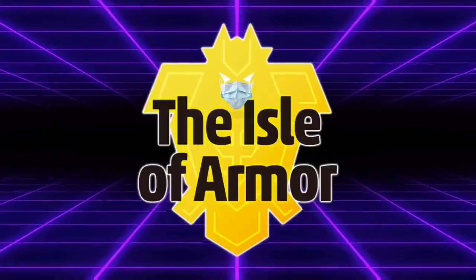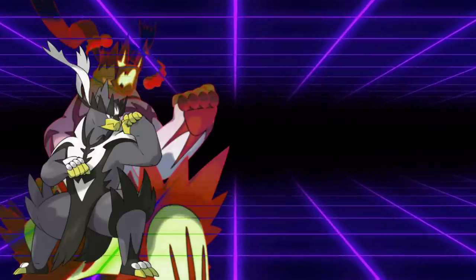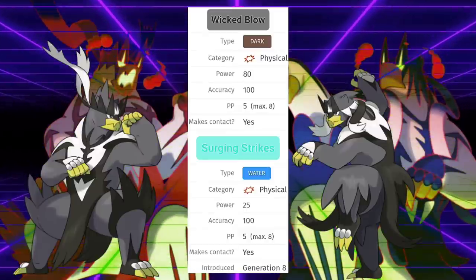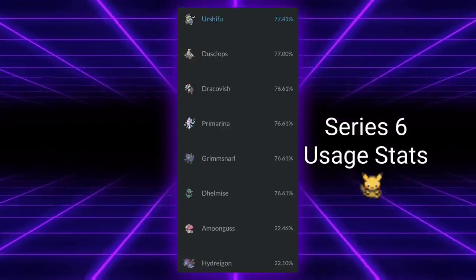The Isle of Armor update for Pokémon Sword and Shield had just released, and with it came a new legendary with two forms: Urshifu Single Strike and Urshifu Rapid Strike. Being a Fighting/Dark type with an 80 base power Dark Crit move and a Fighting/Water type with a Water Crit move respectively, they both immediately saw high-level play in VGC.